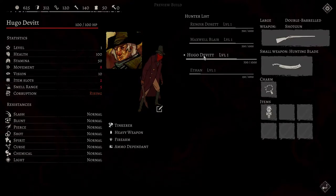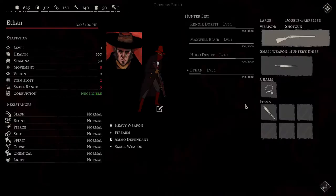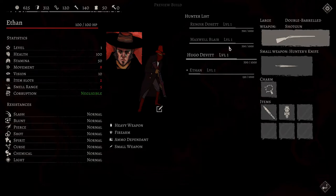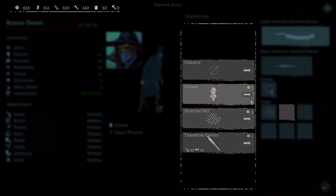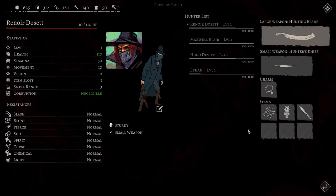We'll want to keep Hugo farther back. Should we even be using Hugo? That's one of the things I worry about because with his corruption rising and I don't know how to get rid of it. Let's just give him a hunter's knife for now. We'll switch over to Ethan - Ethan will be our new ranged person. We'll give everybody a cicada if we can, and a throwing knife.